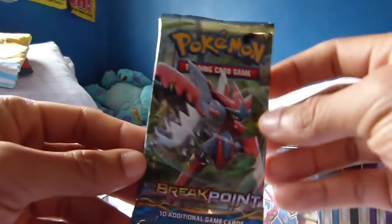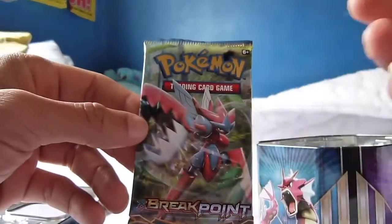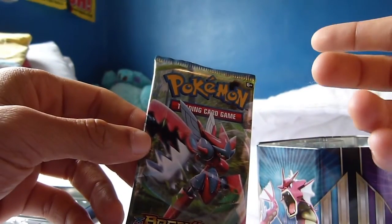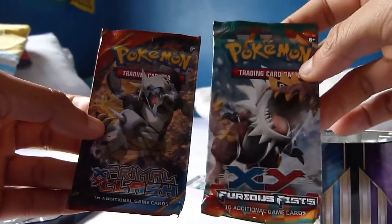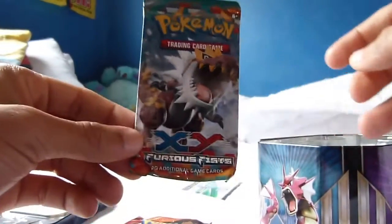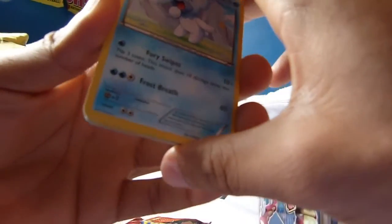We'll start off with a Breakpoint pack — I can't remember if these are the new ones, there's Breakpoint and maybe something else, I do apologize. We also have a Primal Clash and an X&Y Furious Fists. It's been a long time since I've done a Furious Fists opening. They were probably my least favorite of all the new X&Y sets, but you do get some pretty cool cards in here — you can get Heracross and stuff like that.